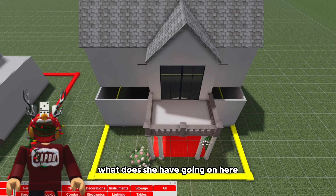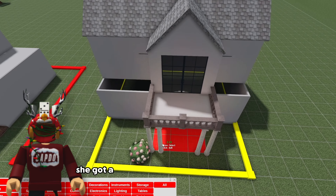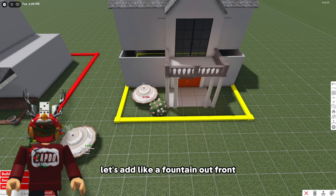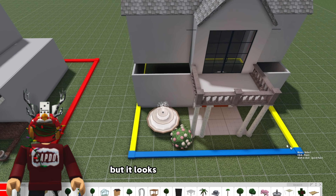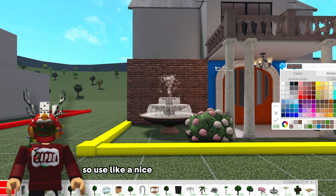Okay what does she have going on here? Oh my goodness we got an entire palace. So she's got her own porch going. She got a little bit more done than I did. I'm not sure what to entirely do. Let's add like a fountain out front. Not really sure what was going on here but it looks like an English home. So I'm gonna use like a nice brown.